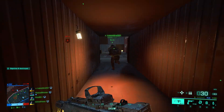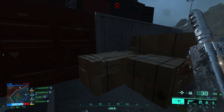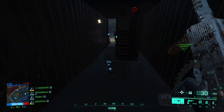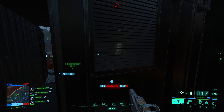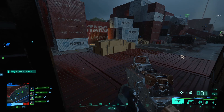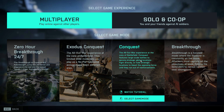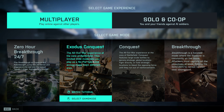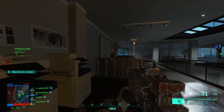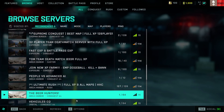Right now conquest and breakthrough are getting a bit boring and portal doesn't always have something interesting available, so more choice in All Out War would be great. In addition, having a server browser would make things even better — especially when the player count is lower — so you can check what game mode is being played and what map to join. For example, you might click on conquest and get only AI-filled lobbies while everyone is on Exodus conquest, but you can't see that. It would basically be the same browser we have in portal, only for All Out War.